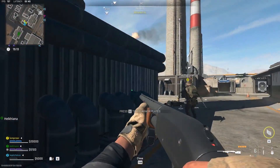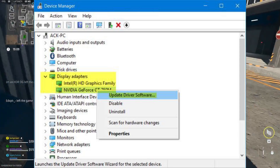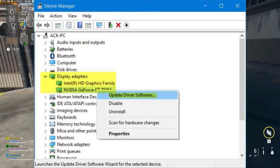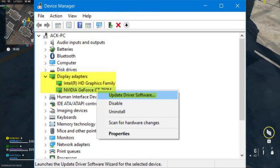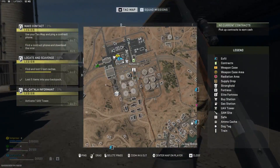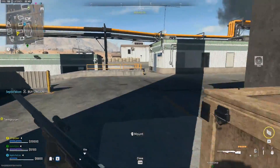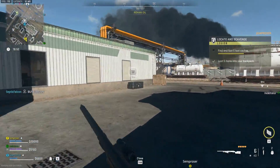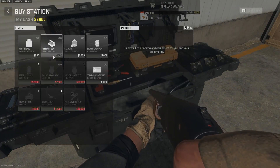Press Windows + X key combo. From the menu that opens, click on Device Manager. Expand the Display Adapters section by double-clicking on it. You will see the graphics card on your PC. Right-click on the graphics card and click on Uninstall Device. You will get a confirmation prompt — click on Uninstall. Once done, restart your PC and the driver will be reinstalled on your device.